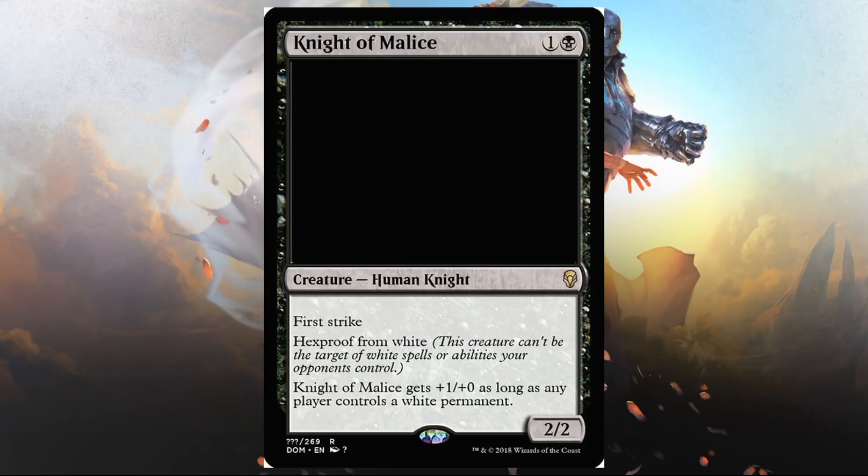Knight of Malice — we saw the alternate White Knight a little bit ago, and here's the newer version of Black Knight. Black and one, human knight, 2/2, first strike, hexproof from white. This creature can't be the target of white spells or abilities your opponents control. Knight of Malice gets plus one, plus zero as long as any player controls a white permanent. I liked protection from colors — it was a cool mechanic — but I realize they're getting away from that. This does open up some avenues, like putting a white aura on my own creature. Hexproof doesn't affect combat, so it doesn't impact blocking.